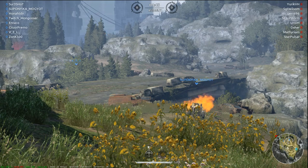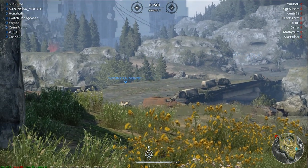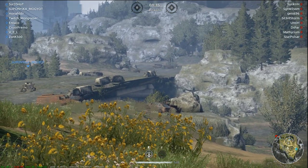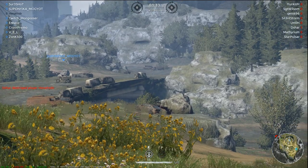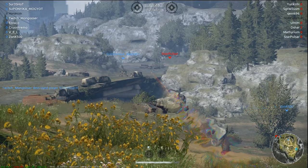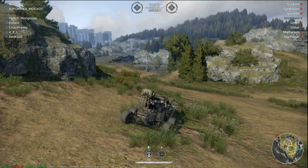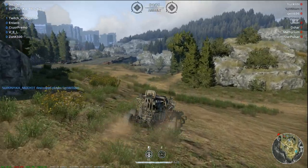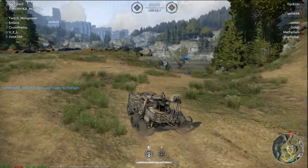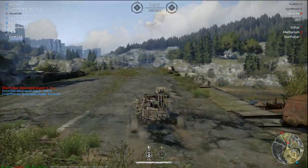Some nice sniping going on here. Pulsar — no, there he is right there. He's going down low. I'm going to hold because there are two guys right here. I've got to be a lot quicker on the trigger than that. Let's be a little more aggressive and help out our team. I could be causing some major damage — Vel just died.